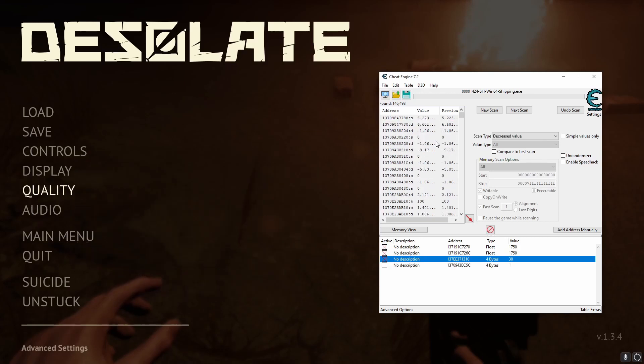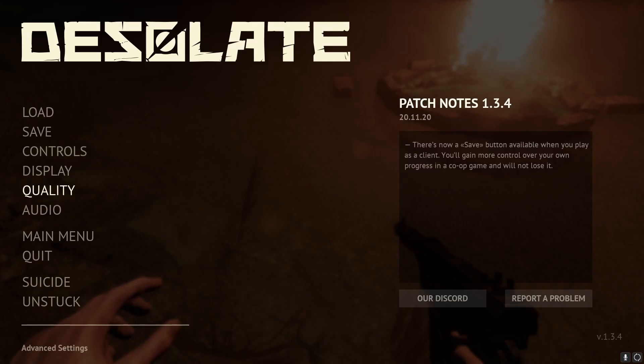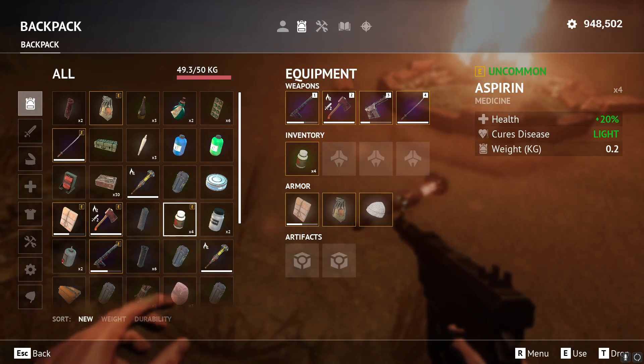I'm going to go through here looking for values of 1 and click on about a dozen of them. Then we're going to do some testing to see which ones change values depending on if we equip or unequip an item. If we equip the mace, it should go down to 0.5 since it's reducing our speed by 0.5. I'll move this to my other screen — okay, there we go, I found several values that change.